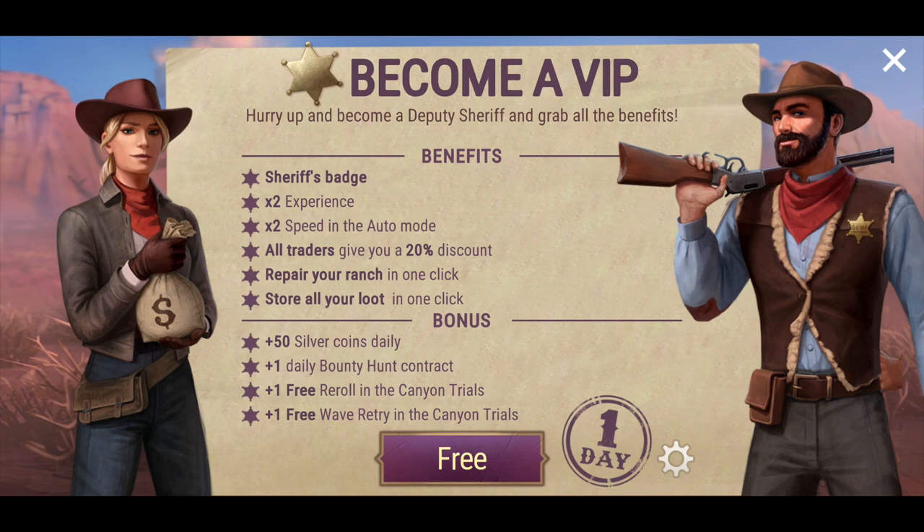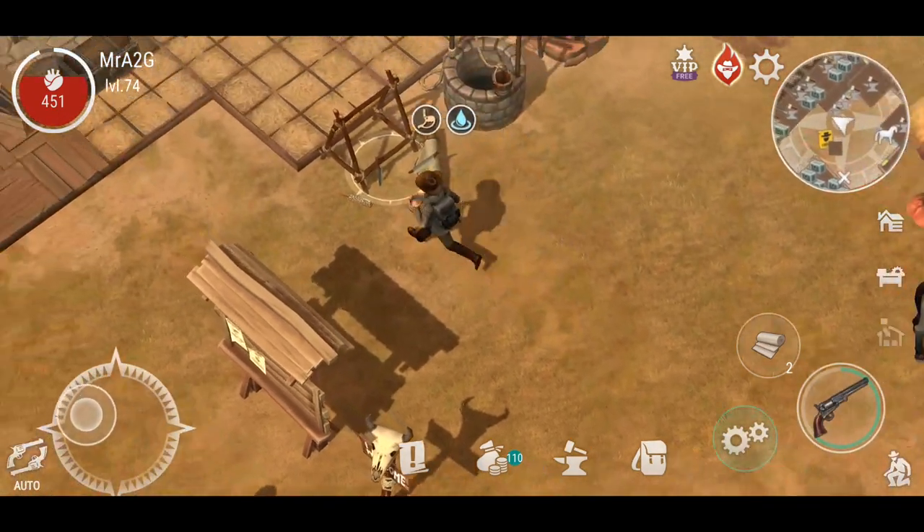We've added a VIP status — you can become a VIP and become a deputy sheriff and grab all the benefits. You get a badge, times to experience, times to speed in auto mode, all trades give you a 20% discount, repair your ranch with one click, restore all your loot in one click, 50 silver coins daily, one daily bounty hunt contract, and one free roll and re-entry in the candy trial. I'm not going to do that today — I just want to show you guys what's changed.